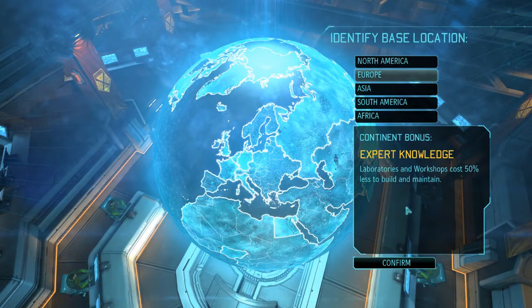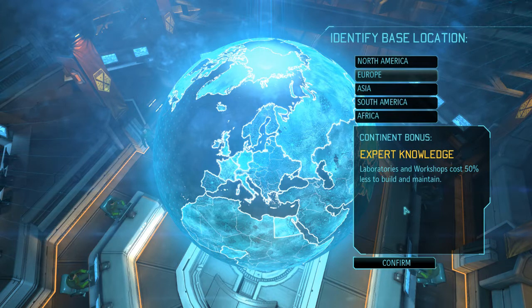Moving on to Europe: laboratories and workshops cost 50% less to build and maintain. This is quite a weak bonus in my opinion, because laboratories you don't really have to build — only if you want the achievement. Workshops you will build, but they are not expensive enough to make Europe a beneficial starting continent.